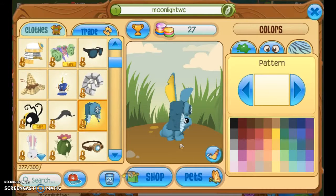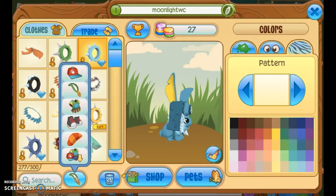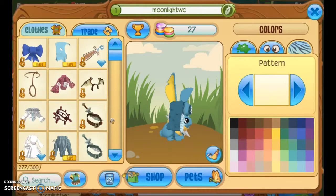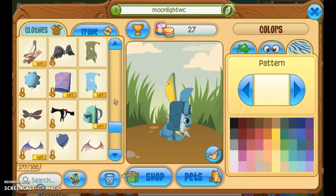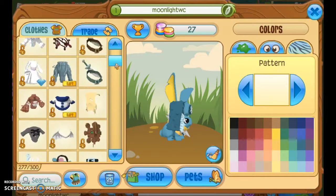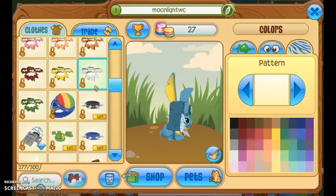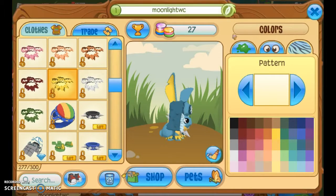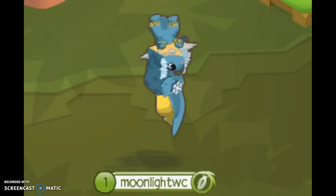You're gonna get a head item - a nice blue head item, I'm gonna use this. And maybe - no, not wings, cause that'll go fast. Just nothing on the back, I'd say, and something on the feet. And there is Internet Explorer.